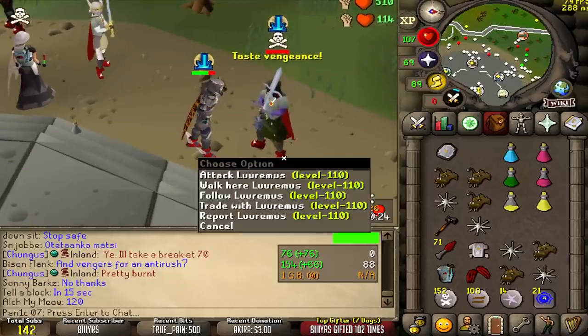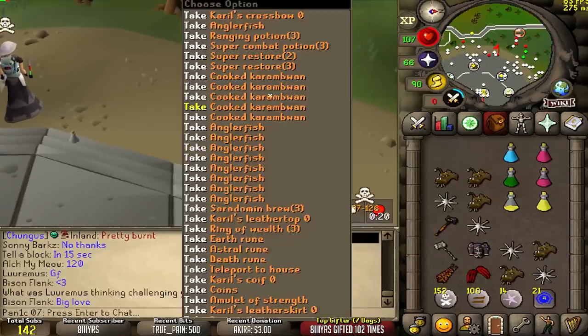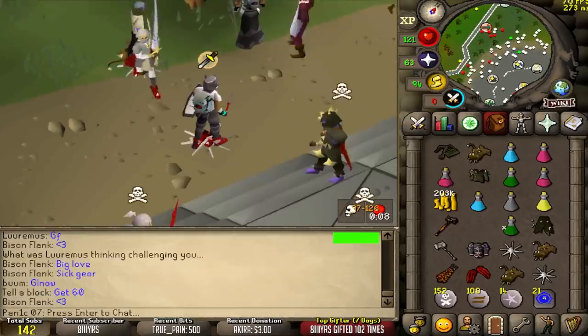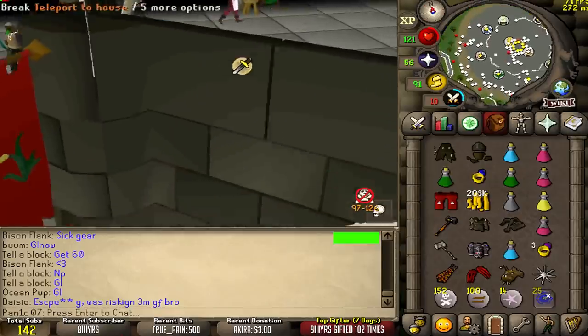500 XP drop, claw! What is that — a 43 claw? Is that 87 or I don't know. Very good loot actually, 4 mil — much better than I was expecting.